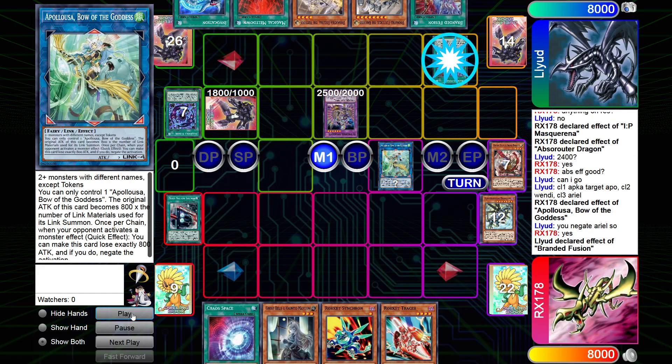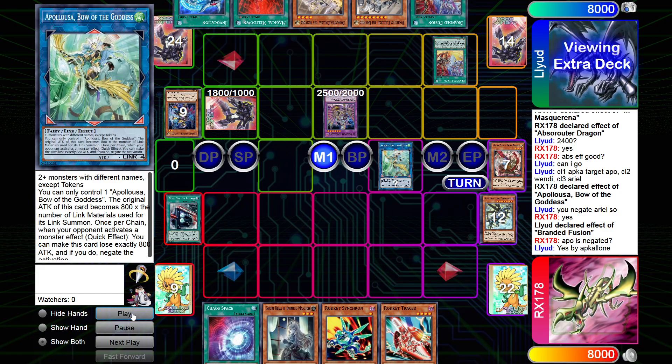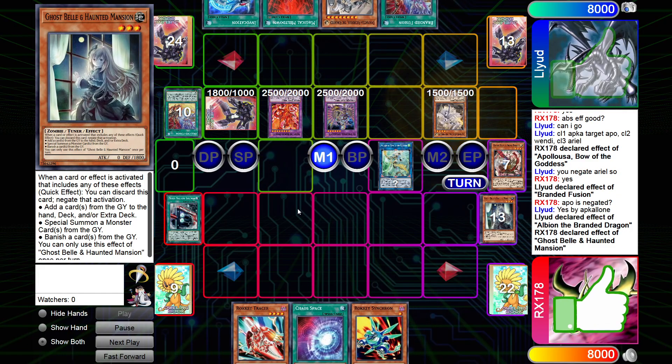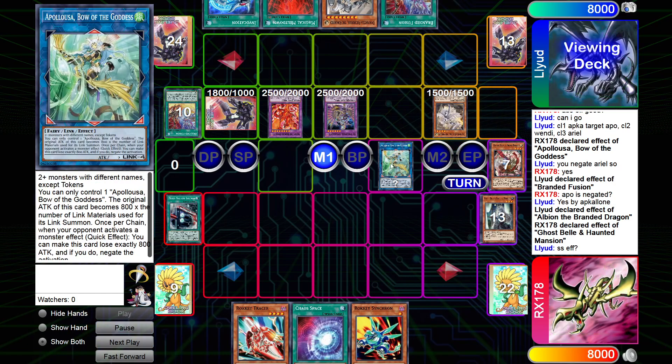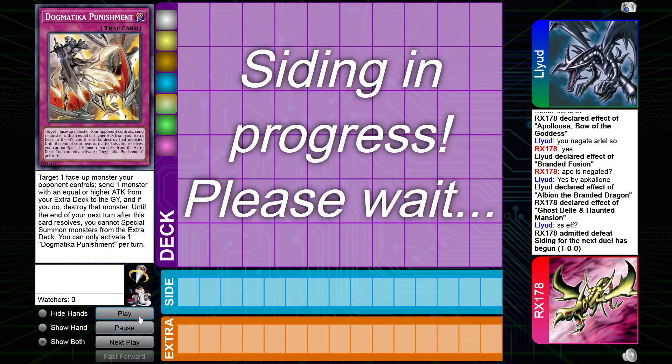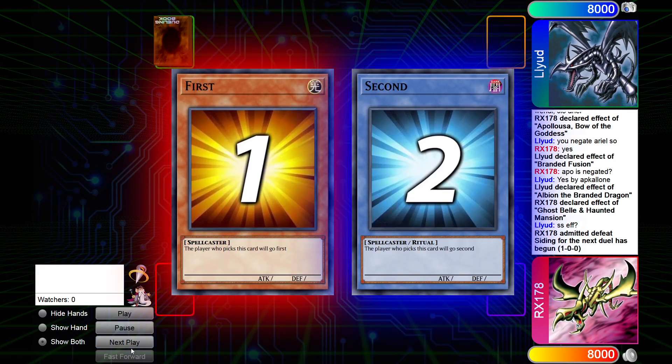He summons that, drops Branded Infusion. I have the Bell for the Albion, so I wasn't too concerned. And then he drops Ecclesia — I believe it's at zero, effects negated. So he grabs Punishment. He had the Fleur. So yeah, that's game.